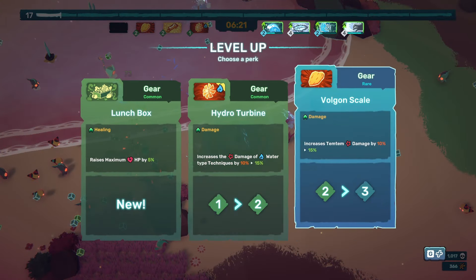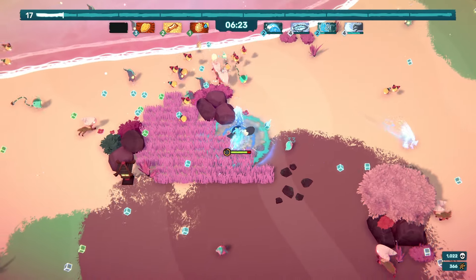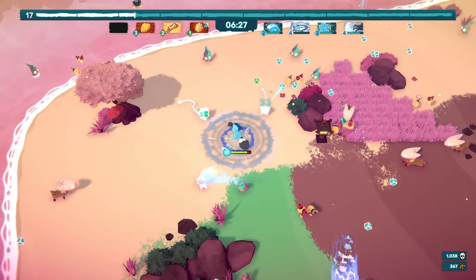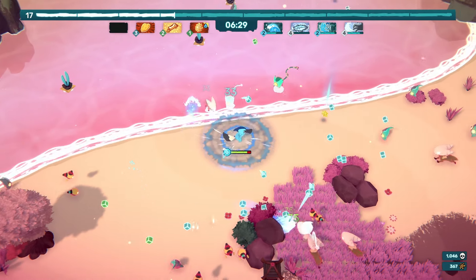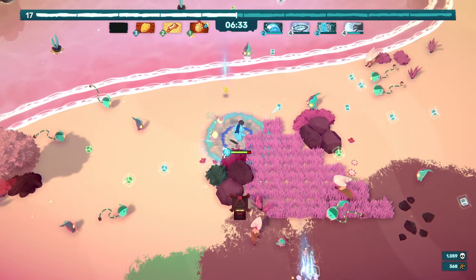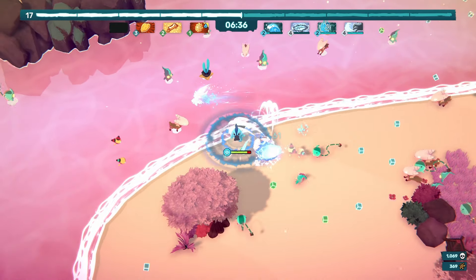Lunchbox — max HP. We're going to go and increase the damage of all of our attacks. We nearly have our ultimate up again — we actually do have it up again. So we are doing super well. I don't feel like I'm in any danger whatsoever. I'm just not sure where the next objective is going to spawn.